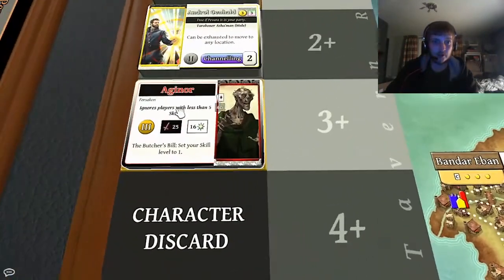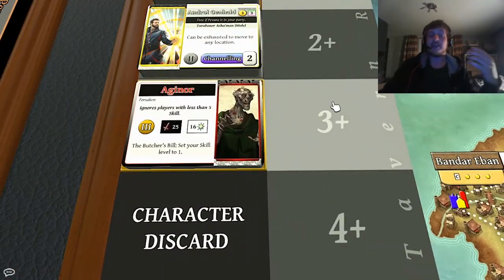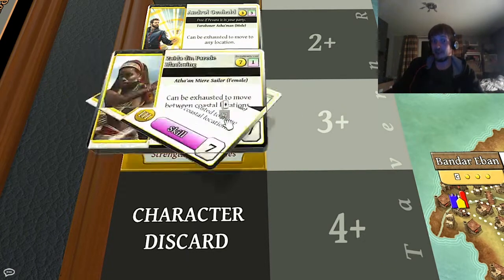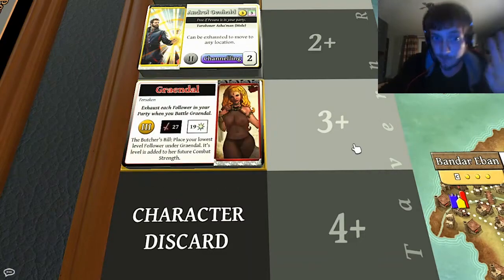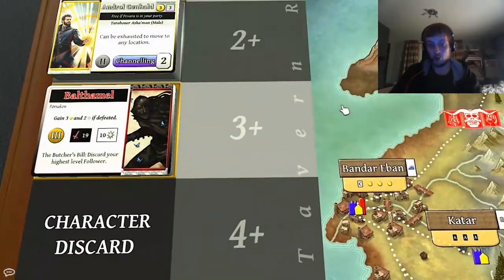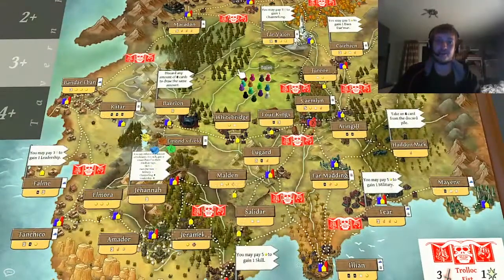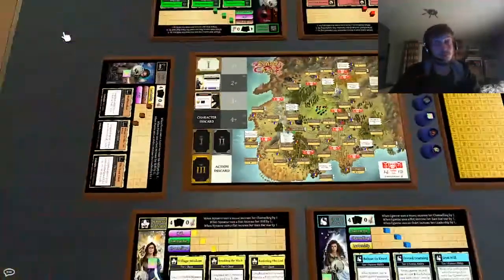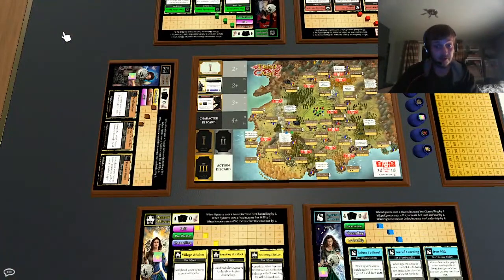Such as Agonor here — one of the Forsaken. The game ends when three Forsaken are killed. There's a total of 15 in this deck, so there's quite a lot to come across. You will encounter them quite a lot once you get into the tier 3 deck in the later portion of the game. They have these little pawns because they stay in play, staying wherever they were revealed, and terrorise anybody else who comes into the area or comes there specifically to kill them.